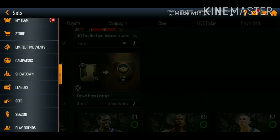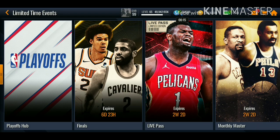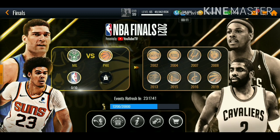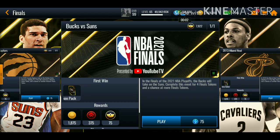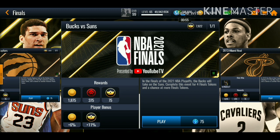If you guys already completed the set and still do not have enough points, go over to the limited time events. Go over to the finals campaign — we got these two events, the Bucks and the Suns. If we click one of them, you can see you get 75 monthly master emblems. If you have players that give a boost to get emblems, you'll get even more. It costs 75 stamina.